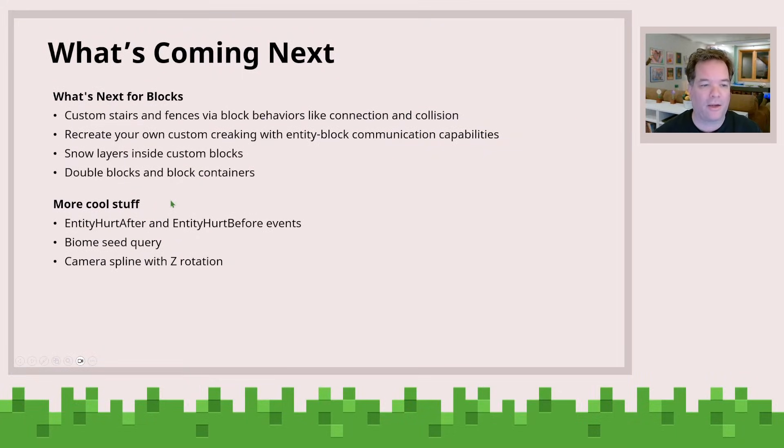What's coming up next for blocks — we're working on a block trait which allows you to imbue your blocks with fence and stair capabilities. So this is the ability that when placed into a corner, it has a corner presentation; when placed upside down, it has an upside-down presentation.